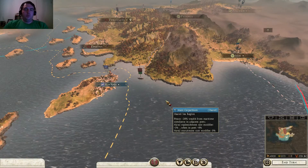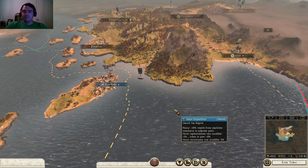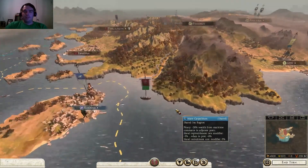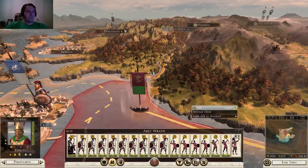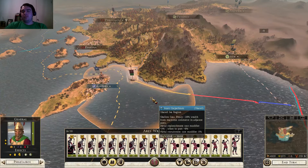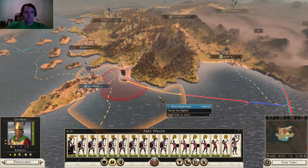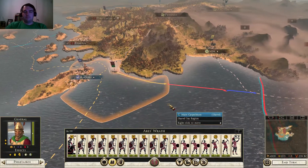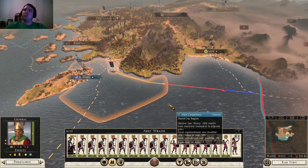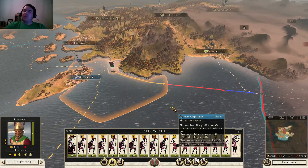Hello ladies and gentlemen and welcome to the next installment of our Pergamon campaign here in Rome 2 Total War. Pergamon just sounds like an animal, like Pokemon or Digimon. Sounds like something that's gonna squirt water on me or electrocute me. Pergamon actually sounds more like a poison animal, like a bug.